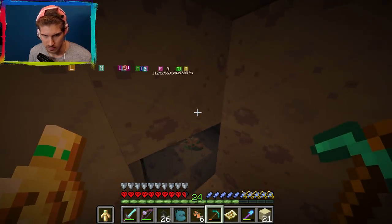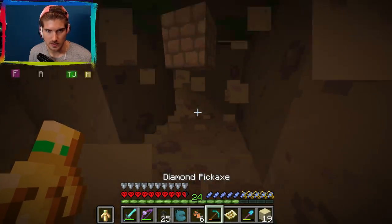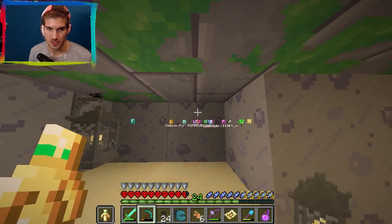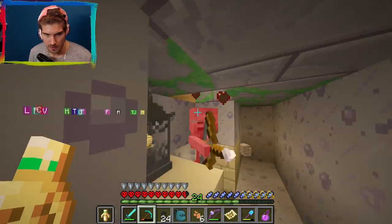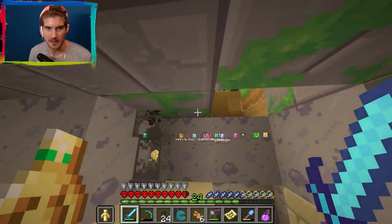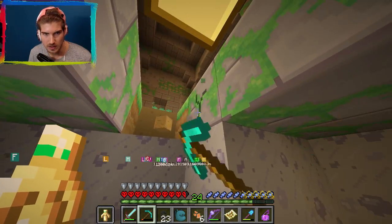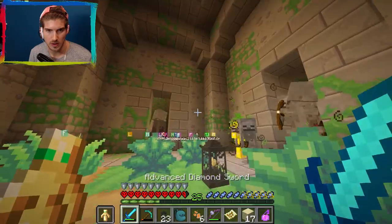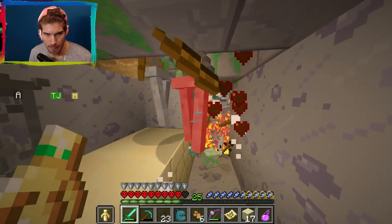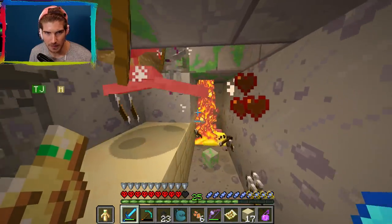I'm scared of something. Let's just like map this out. I got my splash potion of regeneration just in case. Broke it. And you need to die. What is going on up there? Well, there's the chest. I want to kill these guys first. Oh my hell. Oh my hell. Oh my god. Actual hell. Actual hell. Holy crap. Skeleton hell.